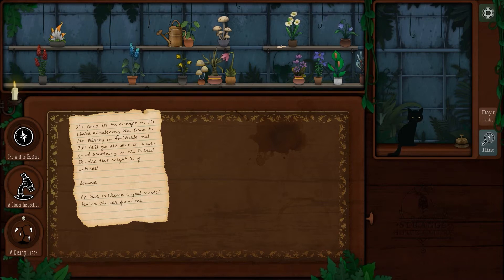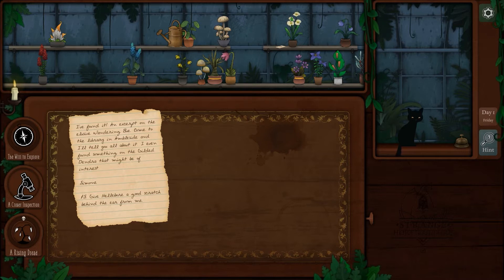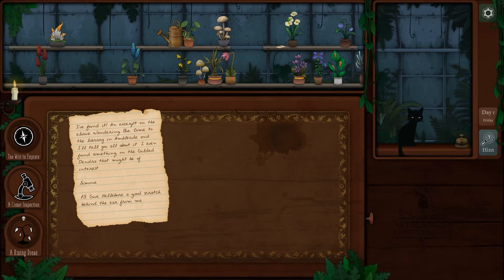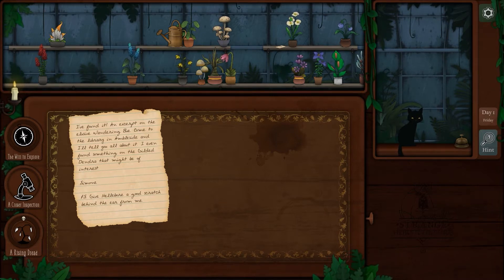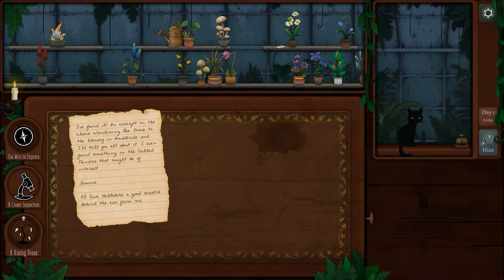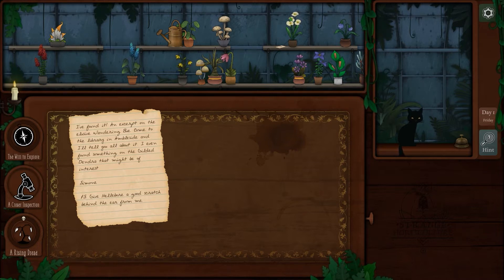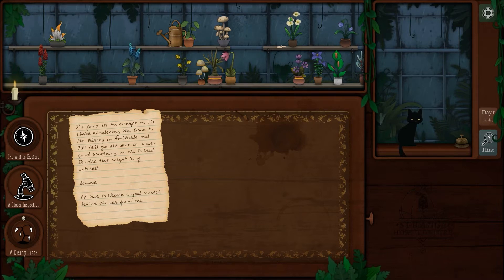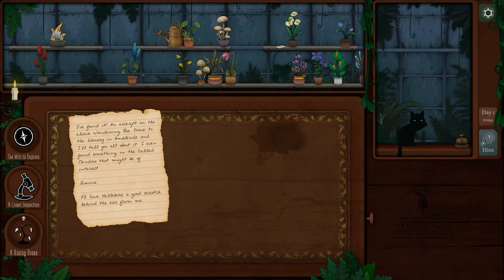You play the daughter of a horticulturist — your father has passed away so you've taken over the shop, and you know a little bit about plants yourself but you're pretty much starting fresh. A lot of shop sims get nitty-gritty with different currencies and bartering and stuff like that. This is more of a puzzle game, which I think is very cool.